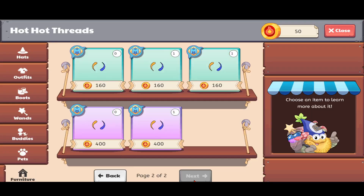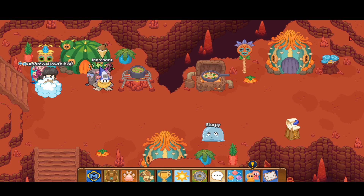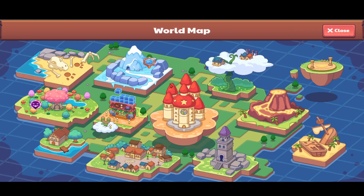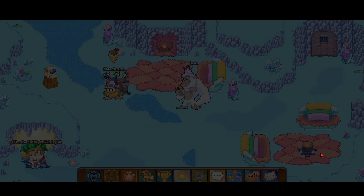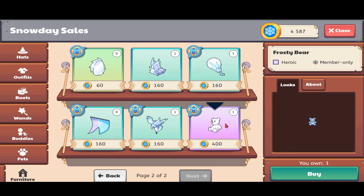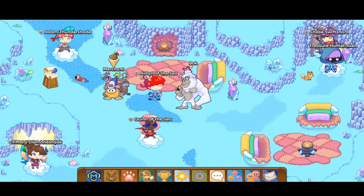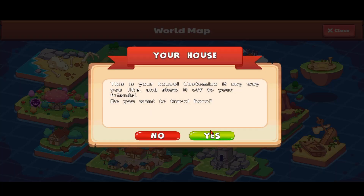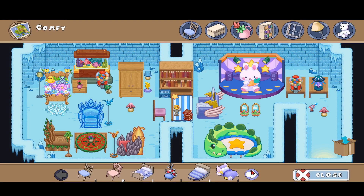The furniture I'm saving up for right now is this stuffed dragon over here. What you're basically supposed to do for the furniture achievement is get a bunch of this furniture — it's super cute. Let's buy a bunch of these frosty bears. I have too many — I think you can only get nine of each furniture, actually not 99.